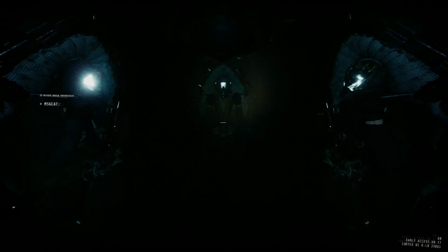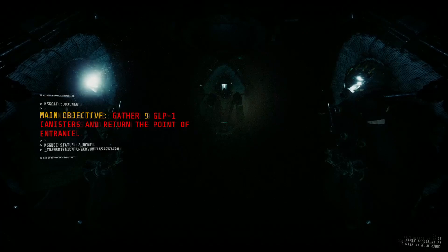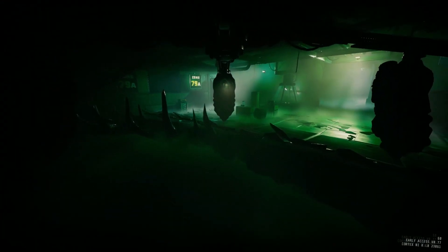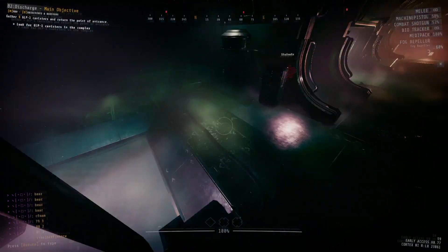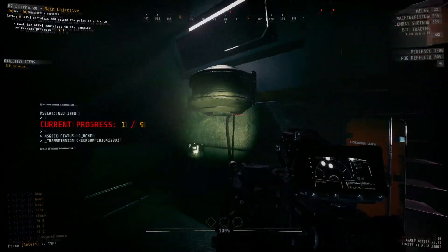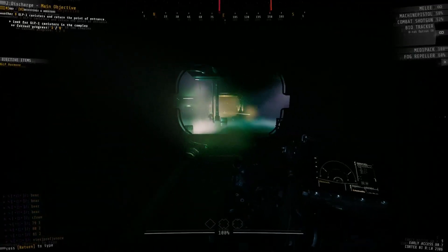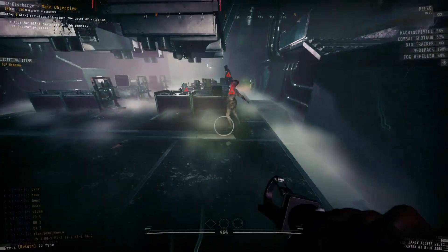Dropping down into the level, your main objective is to collect 9 GLP canisters, with a total of 13 in the level. These can be found in every zone throughout the high sector except just one. For now, you're going through zone 79, where you'll find a few GLP canisters, your first bulkhead key, and the bulkhead door control leading to your high sector. However, you're not putting the bulkhead key into this door control yet - if you're going for optional objectives, you must do all of Overload and Extreme first.